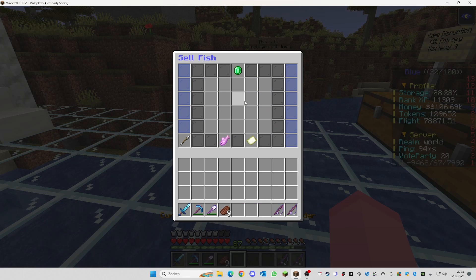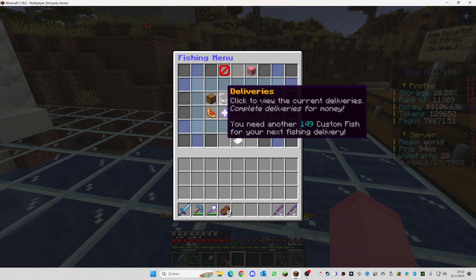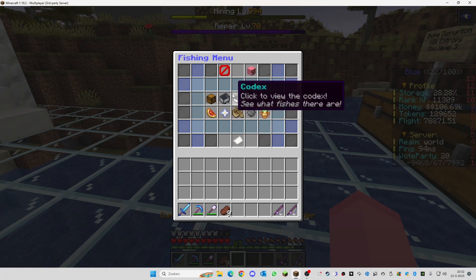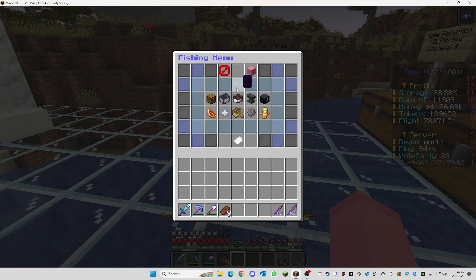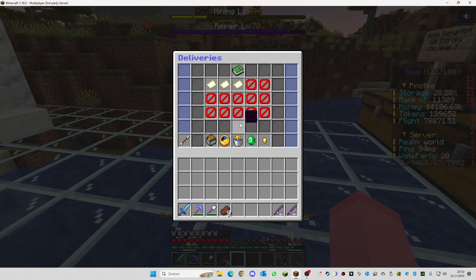Starting with the fish sell shop: when you come here and want to sell fish, it doesn't matter what fish you have — bronze fish, gold fish, or normal fish — you can put it in and once you exit, it will automatically be sold for raw money. However, in the beginning you need entropy to upgrade your fishing rod further, so I would advise keeping your special fish to use later for the augment system.